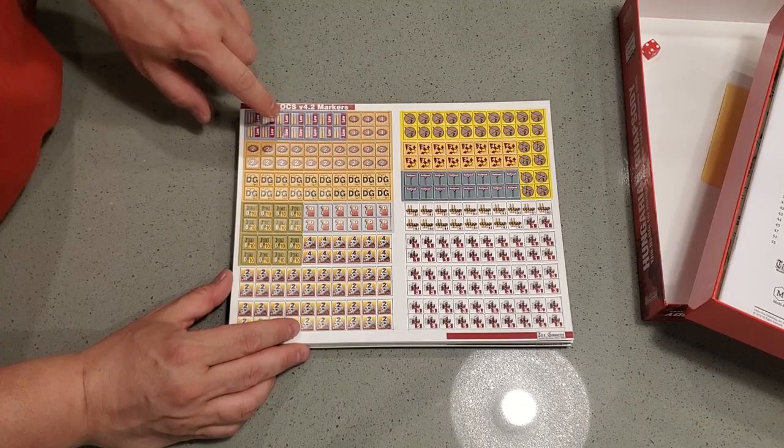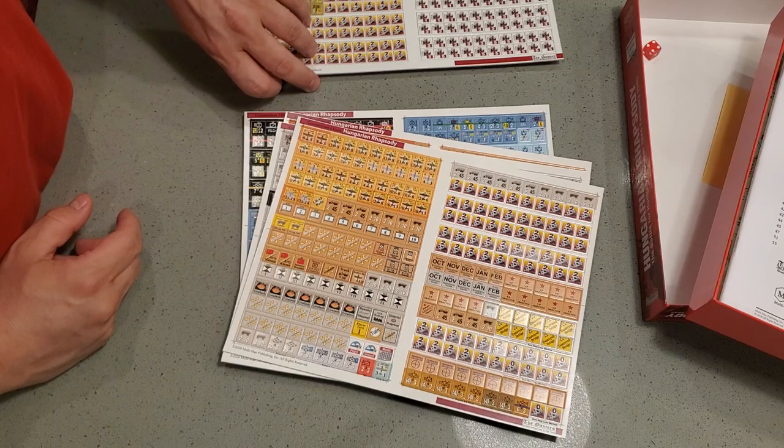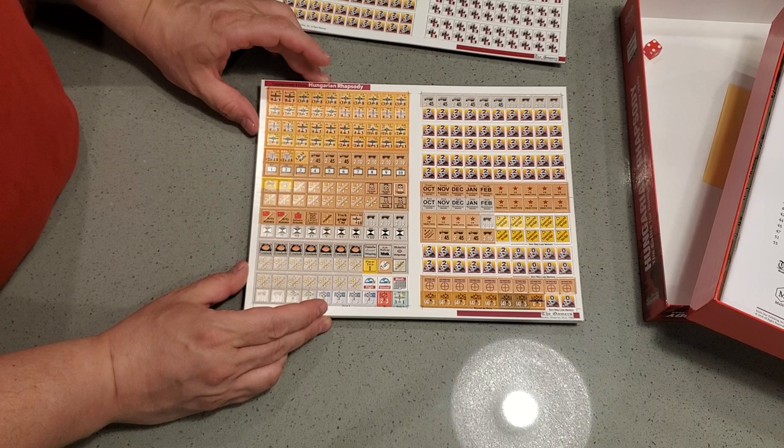And lastly, we have counters. We have OCS version 4.2 counters, which are basically identical to the new ones. This should be a second one — yeah, so this is the second one of those. They just haven't done a 4.3 marker sheet yet because they print them in quantities.